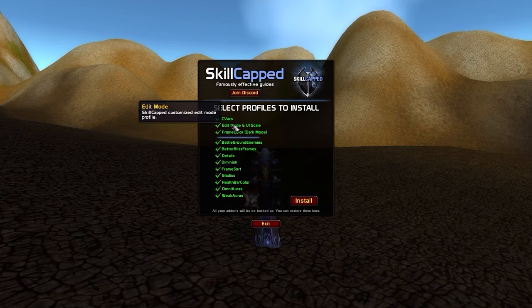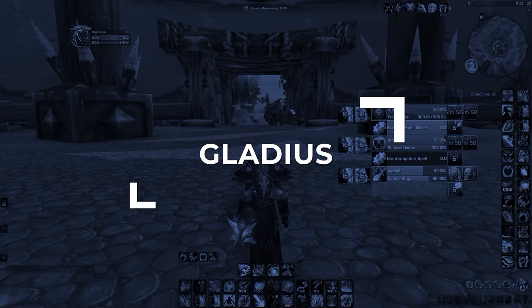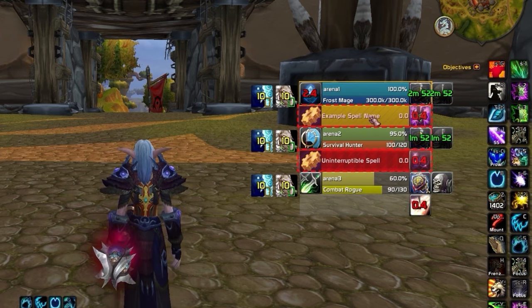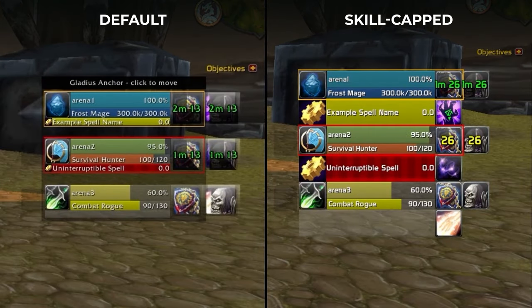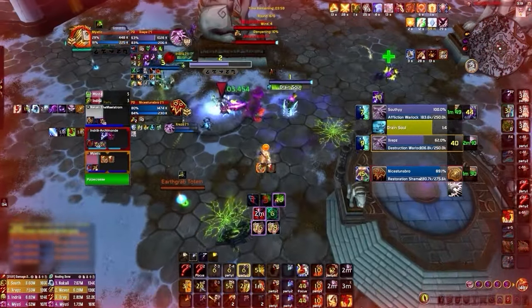Even though these three premium profiles are available only to skill-capped members, everyone can access our custom profiles for some of the most popular add-ons. Our Gladius includes many improvements from its default configuration, and one thing you might notice is that we've increased the size of the cast bar by a large margin, making it easier to interrupt enemy players, especially if you are using arena123 macros. We've also fixed one of the key problems with the default Gladius, which is overlapping dispel and racial icons. In our version, these icons are properly repositioned with pixel-perfect precision, and along with the bigger cast bar, you should have an easier time extracting information at a glance.